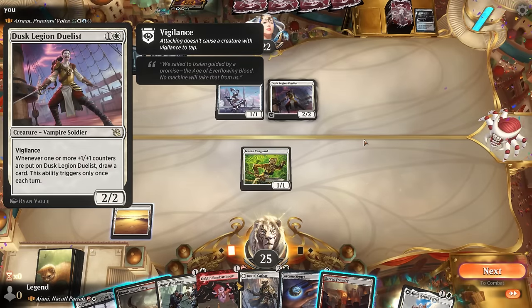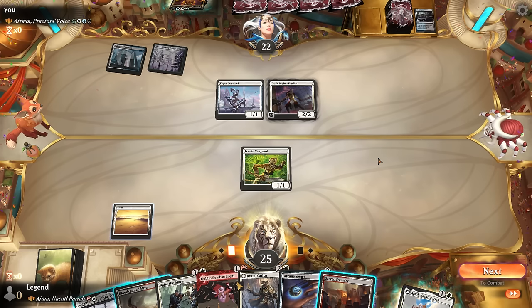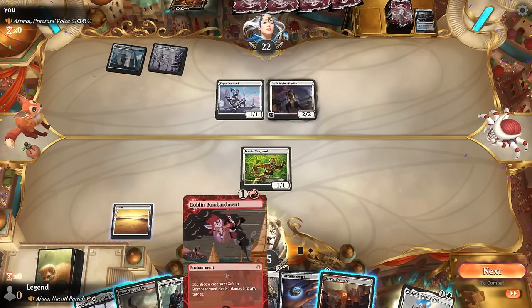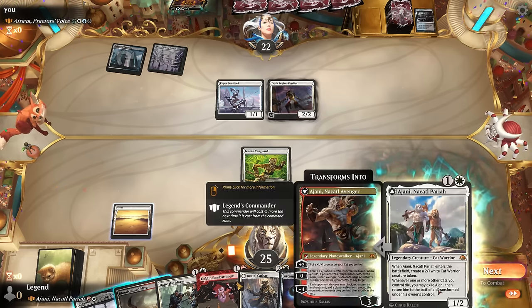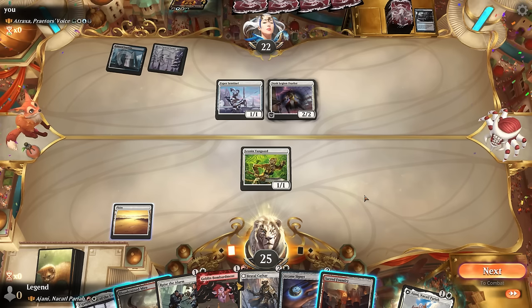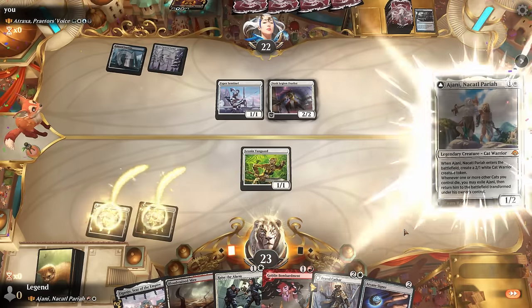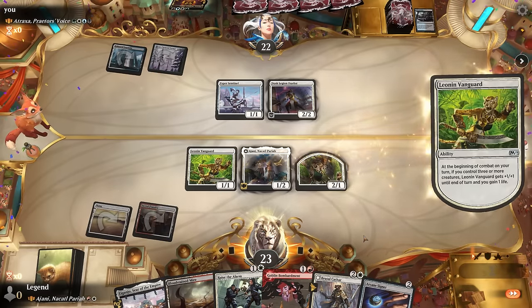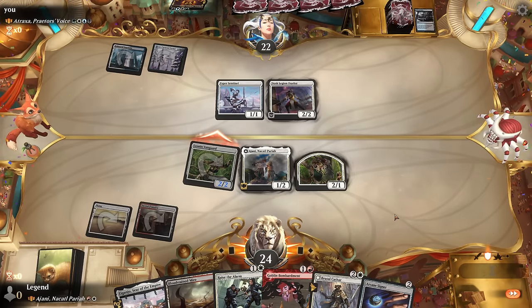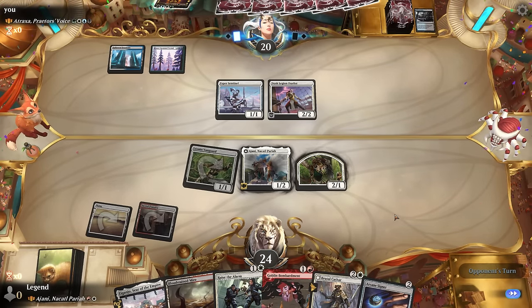We could play Goblin Bombardment now and then next turn go Signet into Ajani, although our opponent will get to draw off Esper Sentinel. We could just play Ajani and then attack with Vanguard and hope they don't have a clean answer. That way we don't run into Esper Sentinel drawing cards, we get to gain life off Vanguard, and we make it awkward for the opponent to attack until they deal with Ajani first. They remove Ajani right away, but four mana to redeploy is quite reasonable.